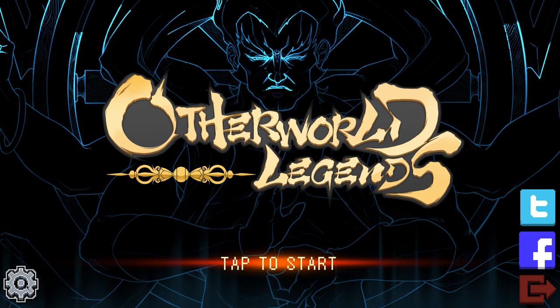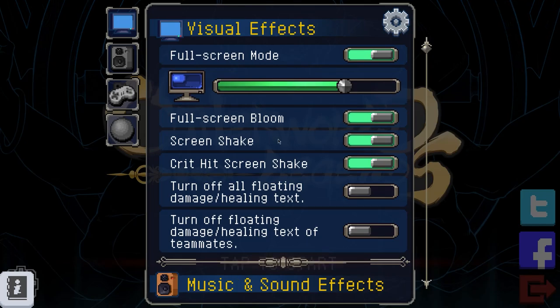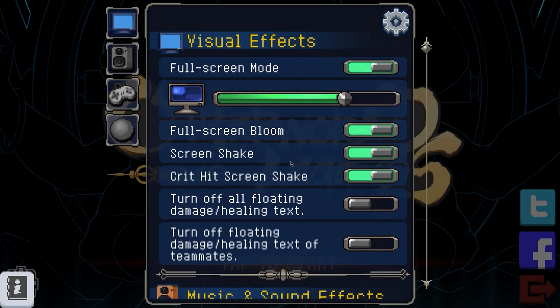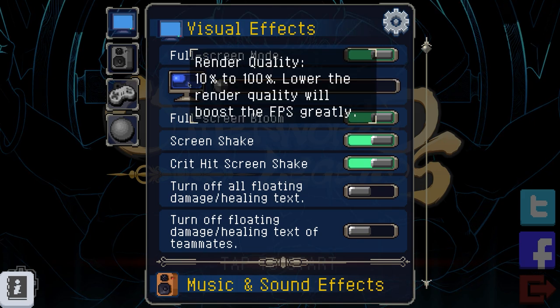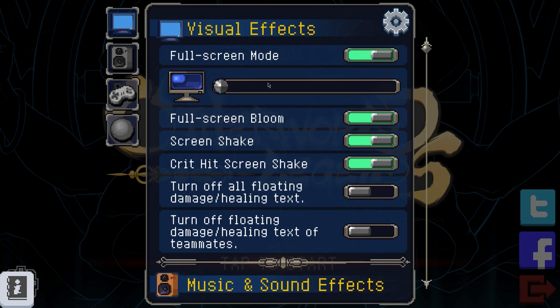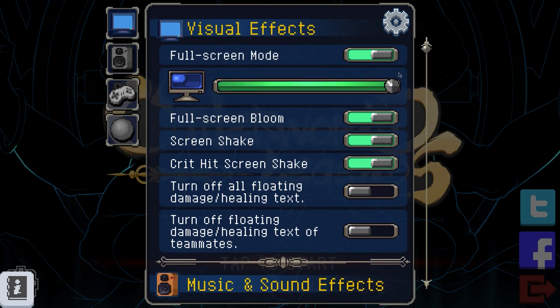We're going to go ahead and click on this first. Full screen bloom, screen shake — this is crazy. I don't remember any of this stuff when I first came through here just to check to make sure it opened. Is this resolution size? I'm going to have to pull this down. Hover mouse over here — okay, I have to tap on it. Better quality — we're going to max this out. Maximum.